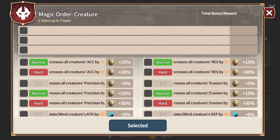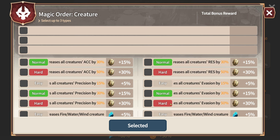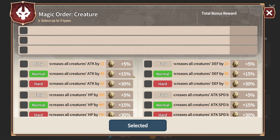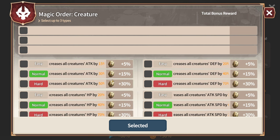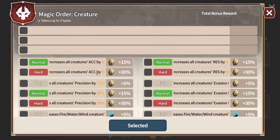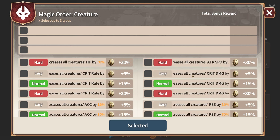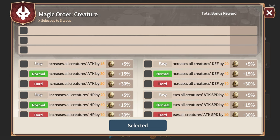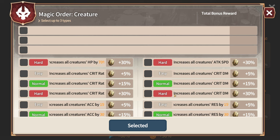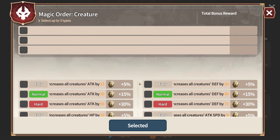You can also increase how strong the monsters are. I typically do precision, evasion, and resistance for monsters, because everything else helps them a lot more. Like, could you imagine them having increased accuracy, or auto-critting you every time? It'd be rough. You might be able to handle some of those with the augments you take, which we'll discuss in a second.